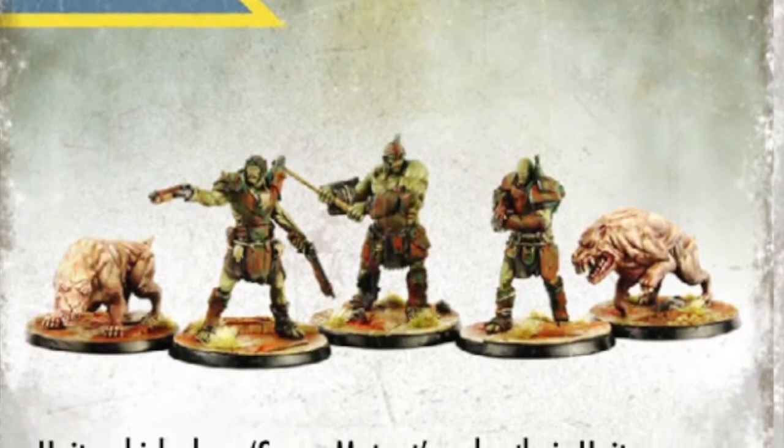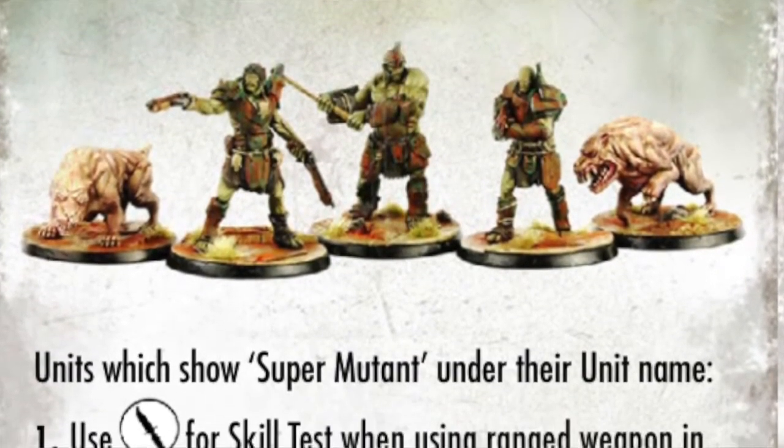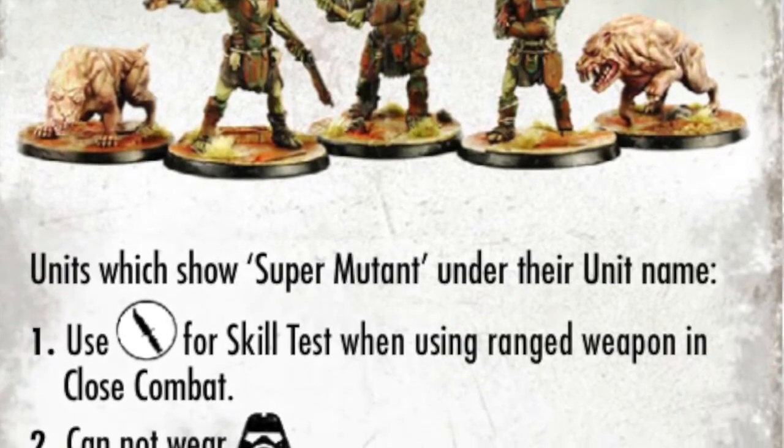Just don't forget — you still need to calculate the minus two to hit penalty when using a ranged weapon in close combat, and your target gets an increased armor of one. However, this rule can also save you some points when building your force list, because it means you don't necessarily need to equip your Mutants with a dedicated melee weapon to make them effective in close combat. I still recommend doing so, but you can use this faction special rule to save some points if you absolutely have to.